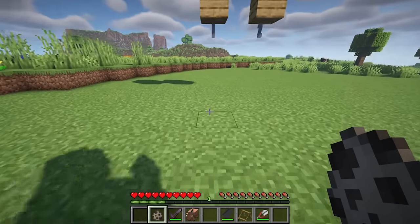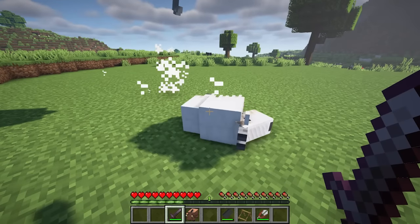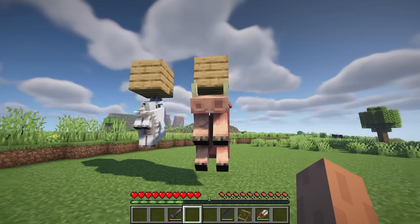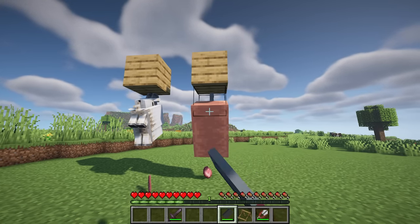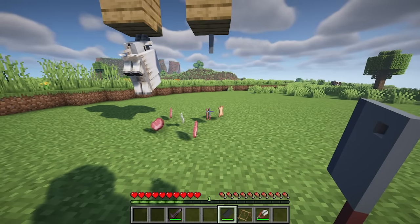Butcher's Delight has made changes to some features in the latest update. The entire animal process was reworked, and the mod added goat and hoglin objects. After processing, animals no longer drop their previous exclusive meats; instead, they drop the vanilla meats from Minecraft. Additionally, it now takes longer to process them.